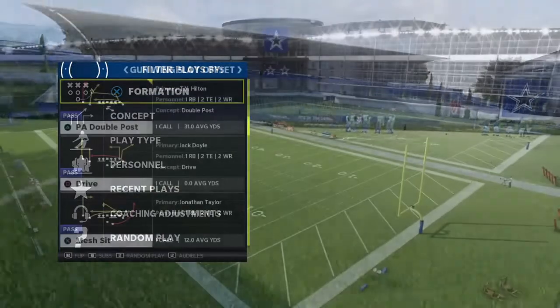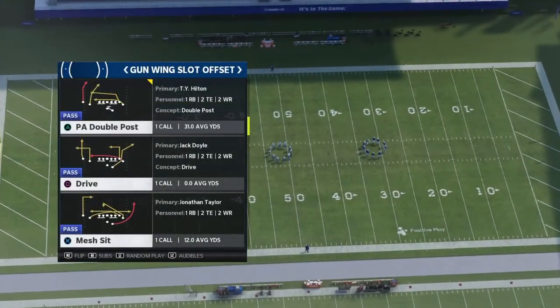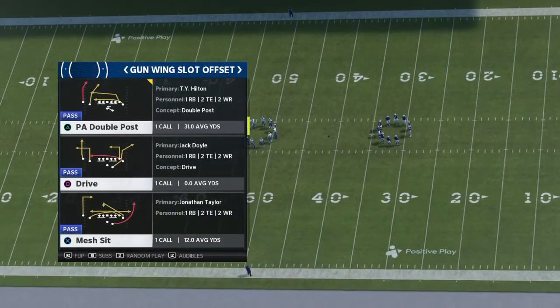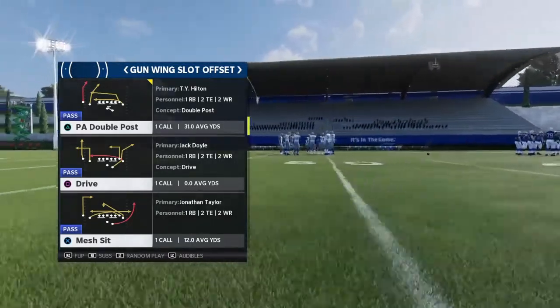Let's hop right into the video. Today we're gonna be in gun wing slot offset as usual. The playbooks that have this formation will be down below in the description, so if you need that go ahead and check that out. The play that we're gonna be running is PA double post.